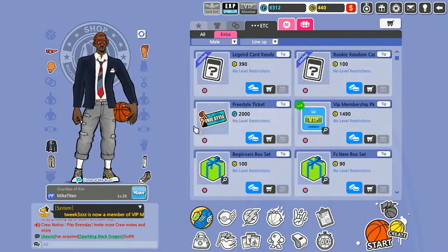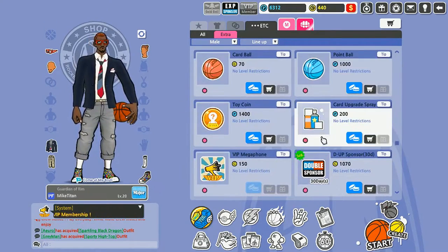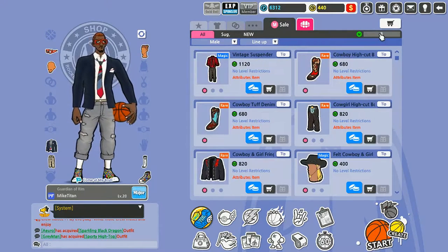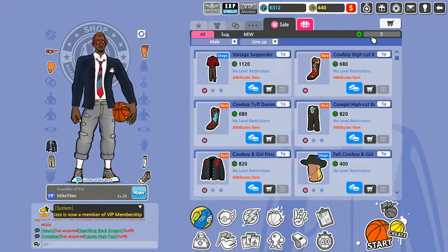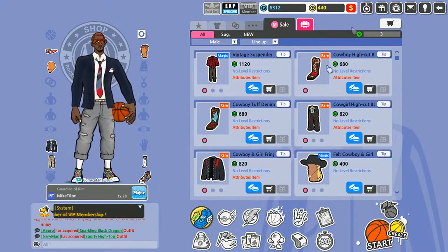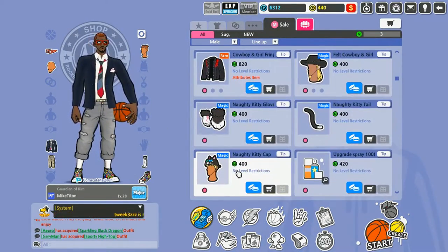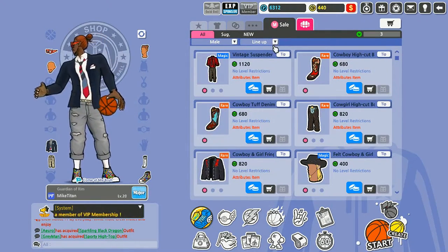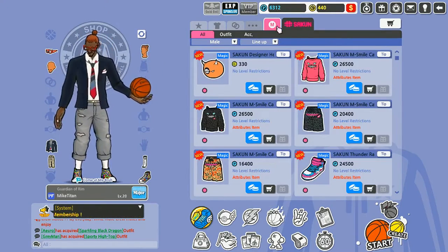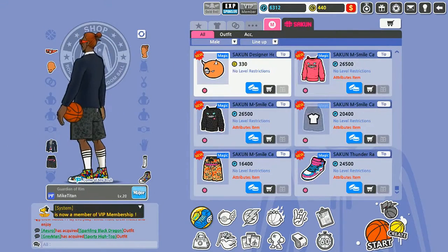Some stuff you gotta buy with real money, some you can buy with points. Right here is Mileage — from my understanding, whenever you buy GCash you get mileage, so you have to buy enough to get stuff here. None of this stuff really interests me personally, but it's cool that they give you stuff back for spending money, to kind of entice you to spend more.